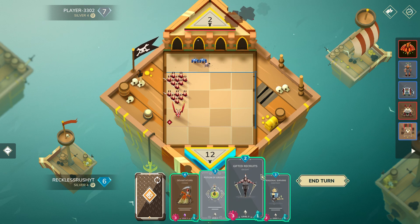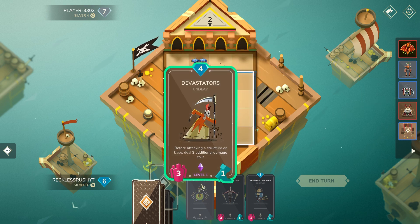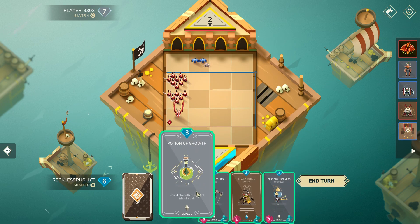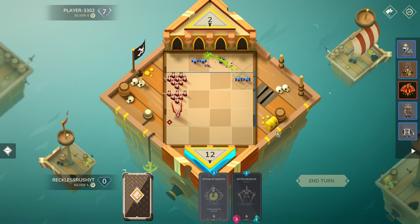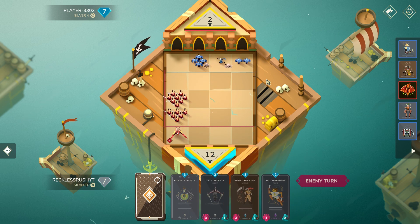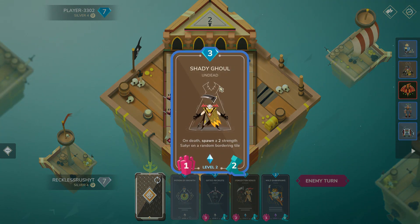Devastators looks so tempting because you can Devastators into Gifted, but I actually don't think it's the play here because I have the chip cards to finish the game anyway. All you have to do is keep frontline and keep the board, then you can finish with basically any card — Forgotten Souls, Gifted ult, Repause, or even Restless. For them to clear all three units plus the token that bounces off would be really hard.